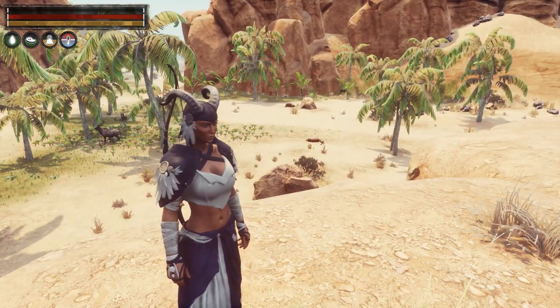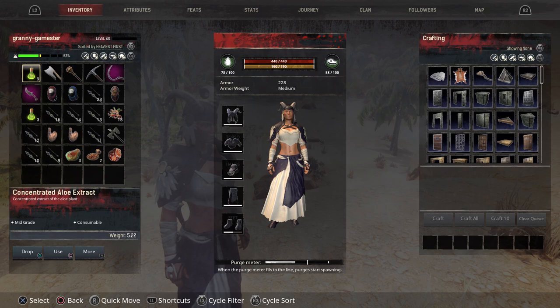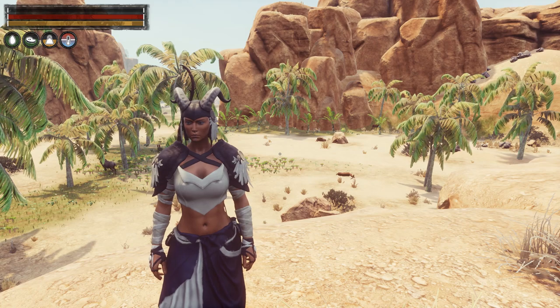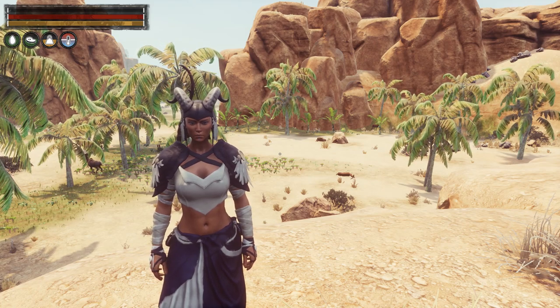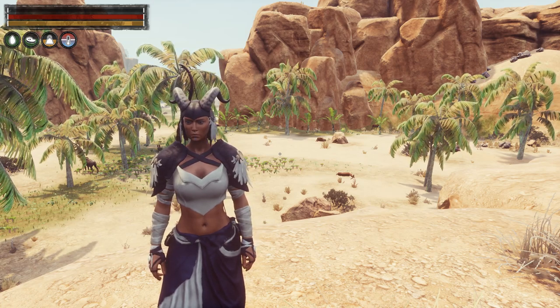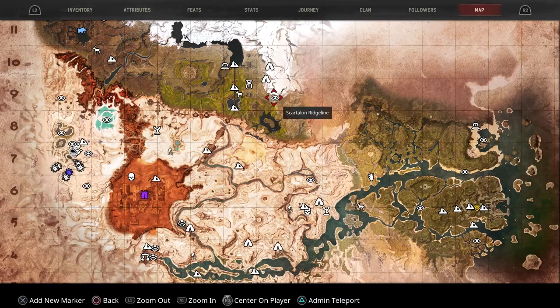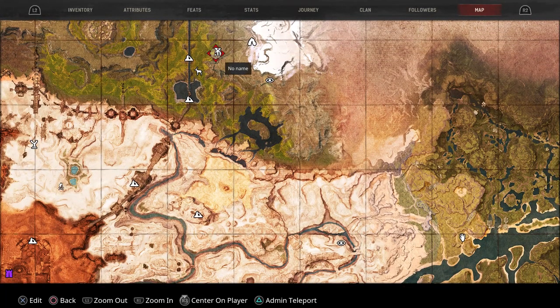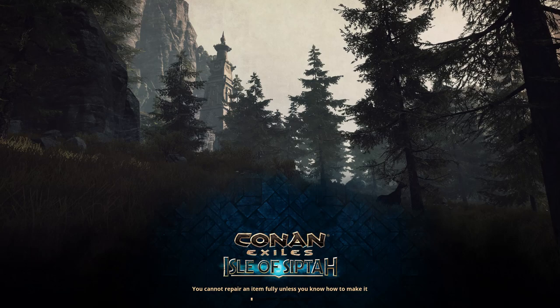Then there is specialist ammo four. Now this is a recipe that you do not learn in your feats — you have to get this from the Lockstone cave. I'll show you where that is on the map. It's up here, and up here you're going to be dealing with the Children of Jill. I'll show you how to get there, where to start, and how to get the drop.